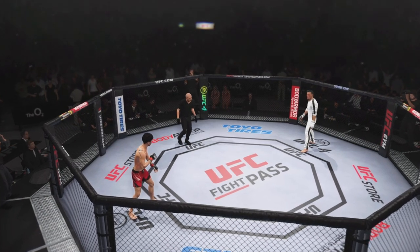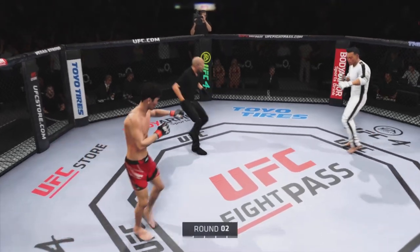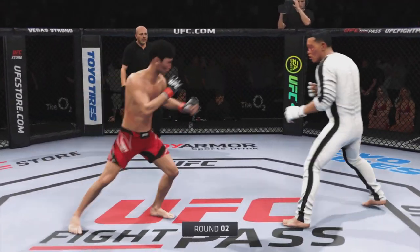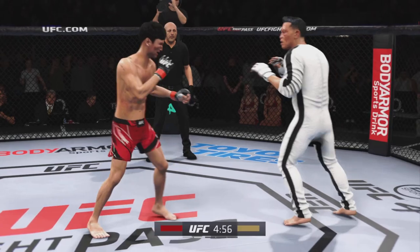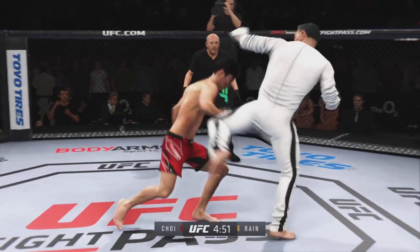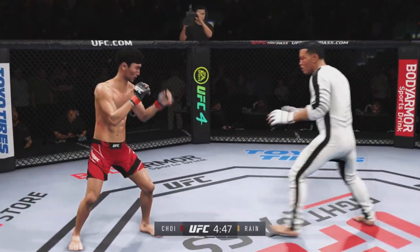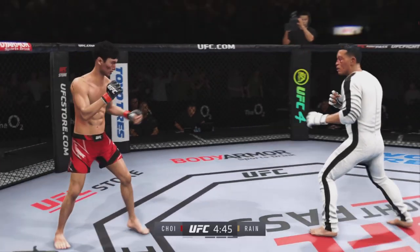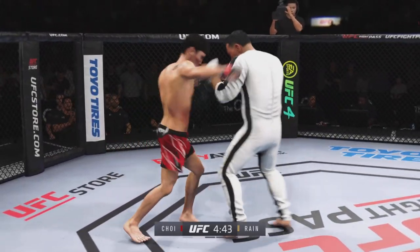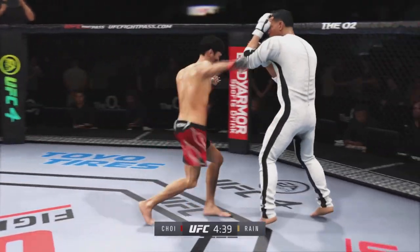Here we go, as our next round gets underway. That was some serious precision striking on display in the previous round. Found his openings upstairs and closed the show. He has landed at an alarming rate. His opponent needs to get his head off the center line — he's walking into him with his head straight up, not moving, trying to engage without changing the angles. That is why he is getting brutalized right now.